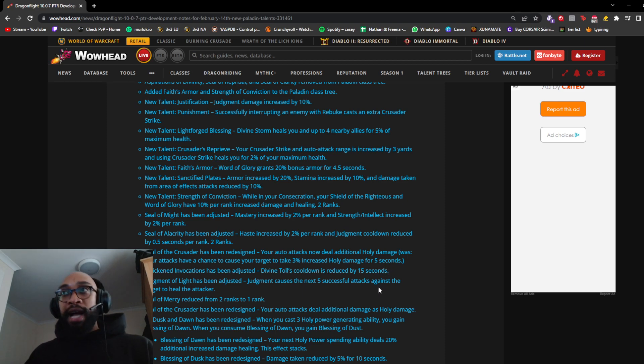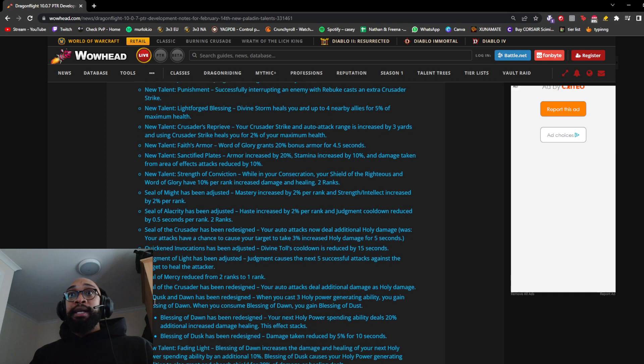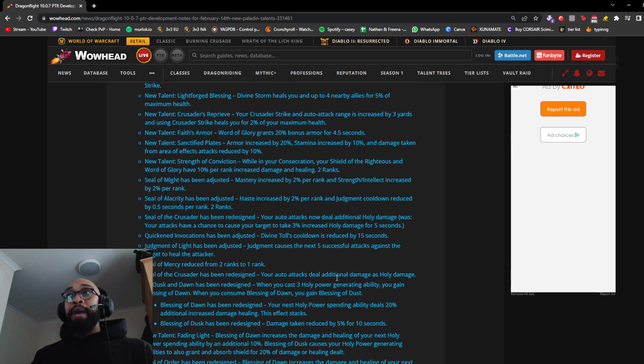Paladins will have their wings on a one-minute cooldown now, so pushing Divine Toll from one minute down to 45 seconds sounds good on paper, but I don't think it's needed — everything already lines up on a one-minute cooldown anyway. Divine Toll is a minute, Final Reckoning is a minute, Seraphim is 45 seconds but you wait the extra 15 to line up all your big bursts. Judgment of the Light adjusted: Judgment causes the next five successful attacks against the target to heal the attacker. Seal of Mercy reduced from two ranks to one.